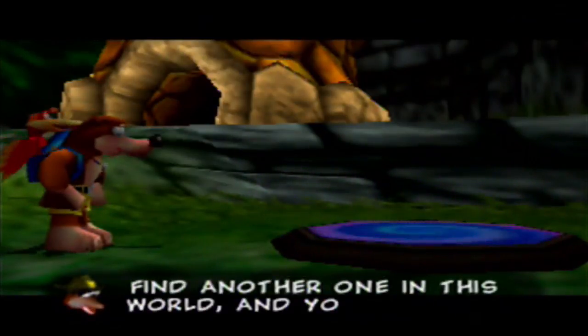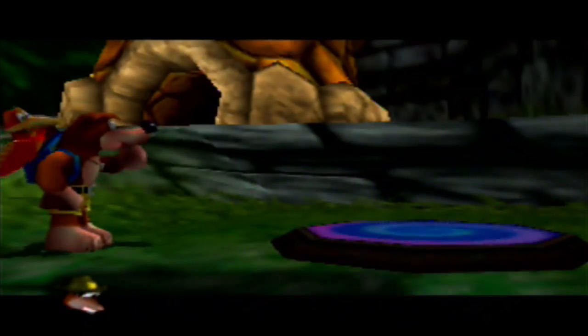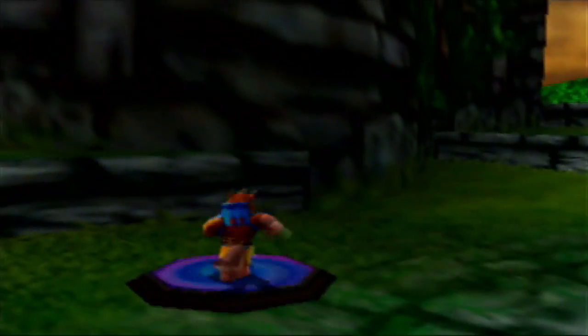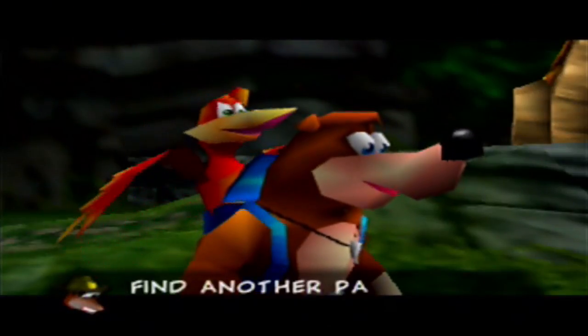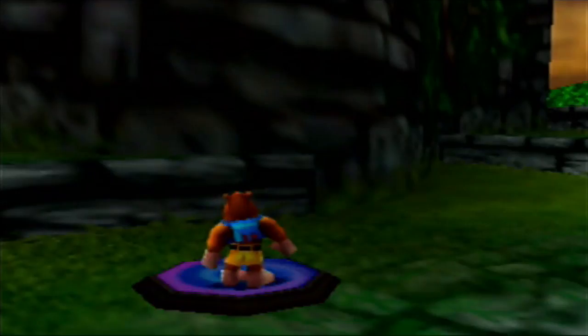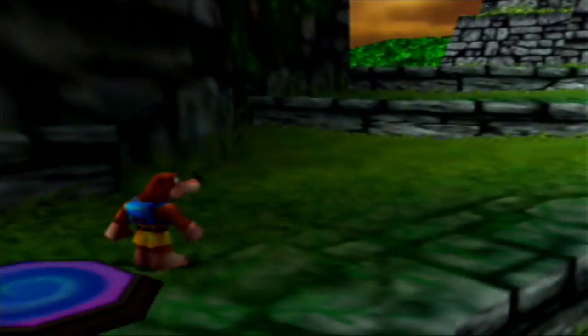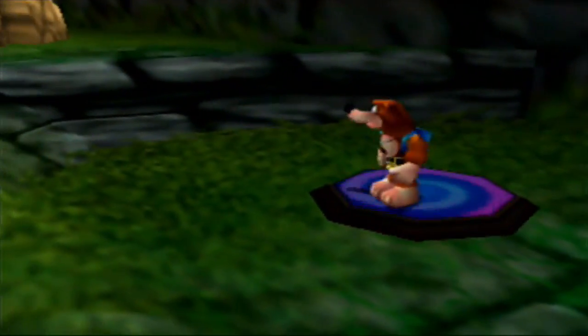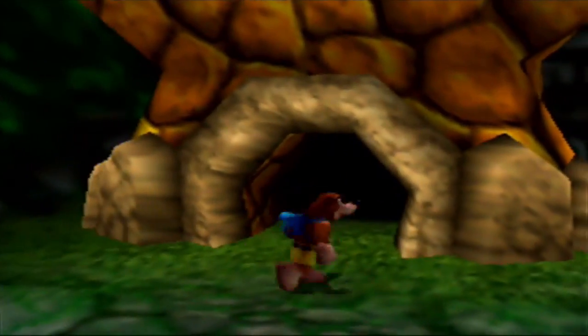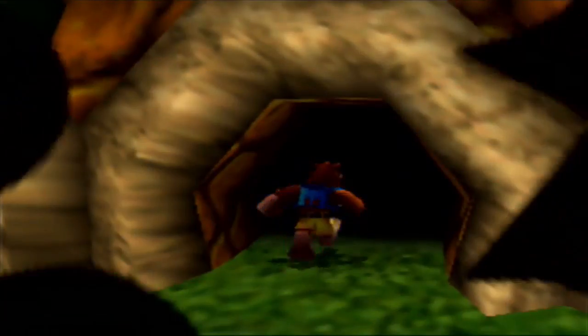This warp pad — find another one in this world and you'll be able to warp between them. I didn't activate the first one, did I? Because there's one at the beginning of every single world and there's a total of five of them in every world. This is supposed to be like the second one you're finding.